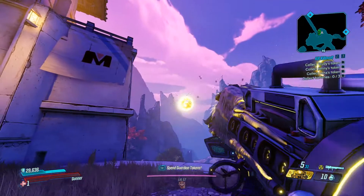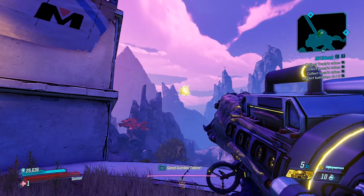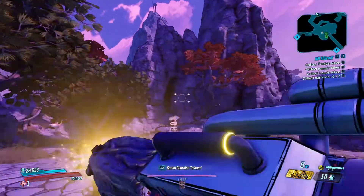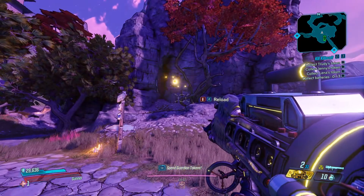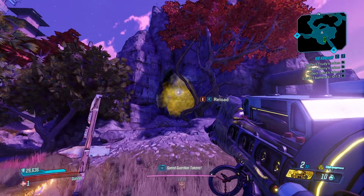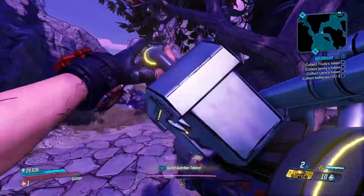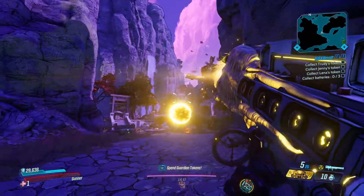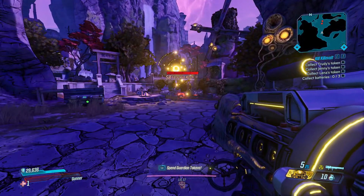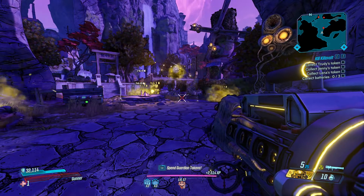The weapon has a charge-up time like a Maliwan and fires a big slow-moving orb with projectiles that come out around it. If the large orb hits a surface it creates a singularity — you can see right there — that pulls in enemies for a second, kind of stuns them, and then blows up a final time. Those rockets that come out the side are actually tracking, so if you shoot above enemies the rockets will home in and pretty much destroy everything in their path.